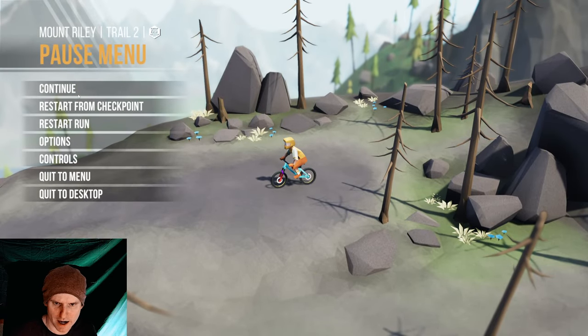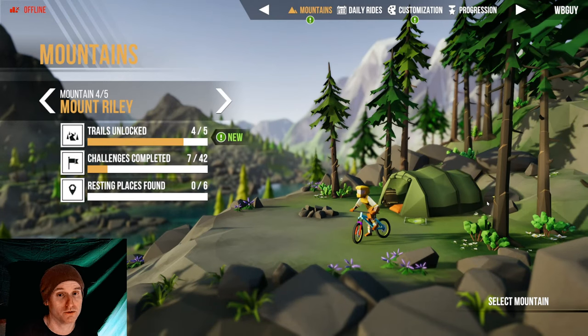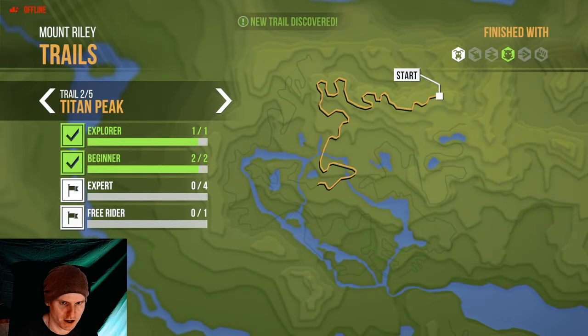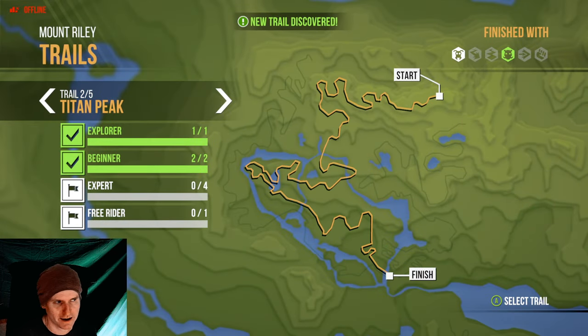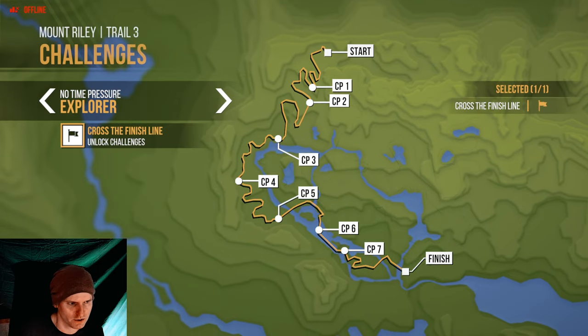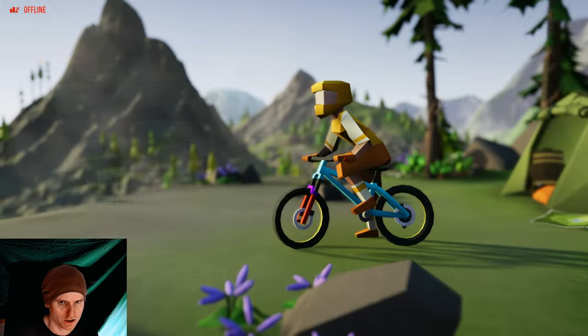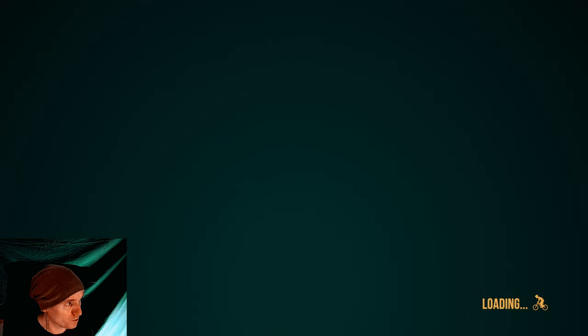Let's go back to the menu. Apparently there's a challenge called Freerider where you need to beat the trail without any crashes at all. Next trail is Mistfield Forest — that sounds kind of cool. We've got seven checkpoints. Let's unlock the challenges and use the Boar bike again.